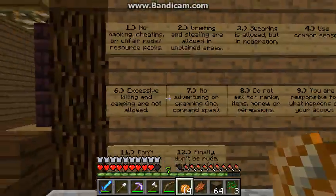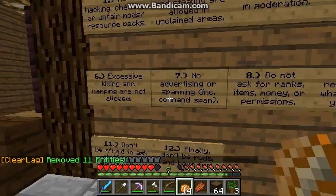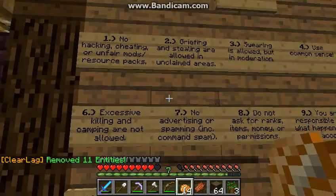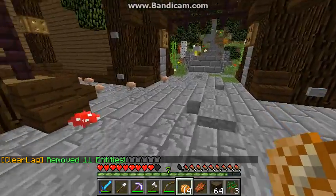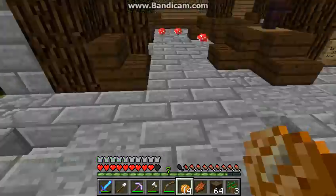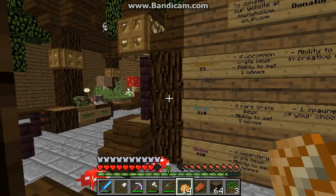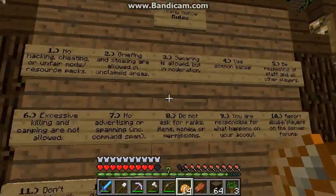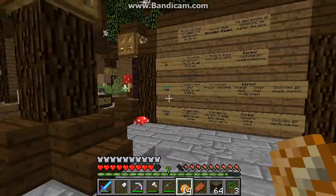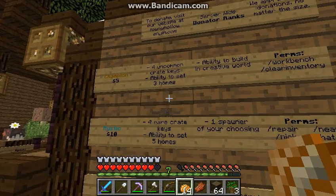Over here are the rules. They're pretty common rules that follow every server basically — just don't grief, don't advertise. Swearing is allowed in moderation on the server, so if you're sensitive to swearing, just be aware. But they're not going to use it in a mean way — it's all for messing around. No one's going to be yelling at you with swear words or calling you names; that's not allowed.